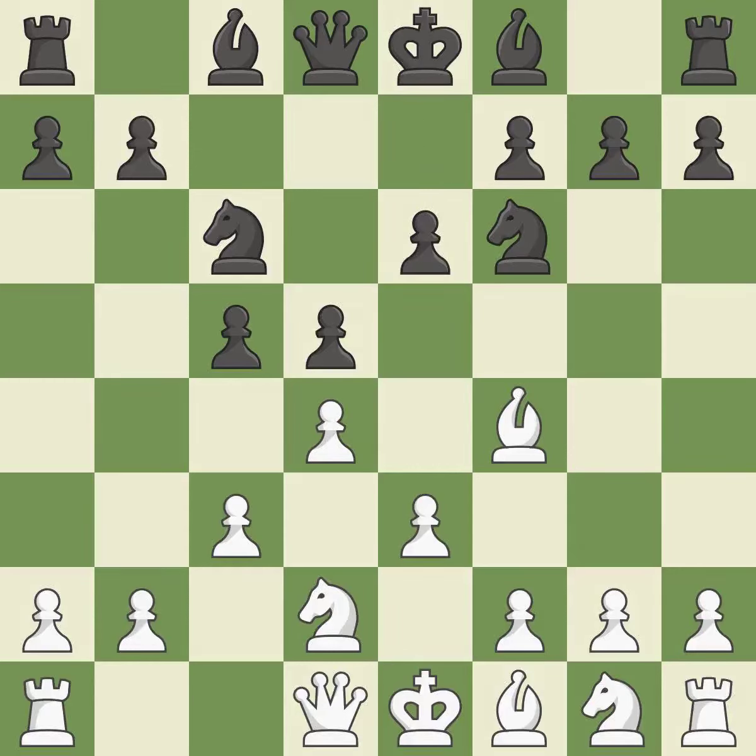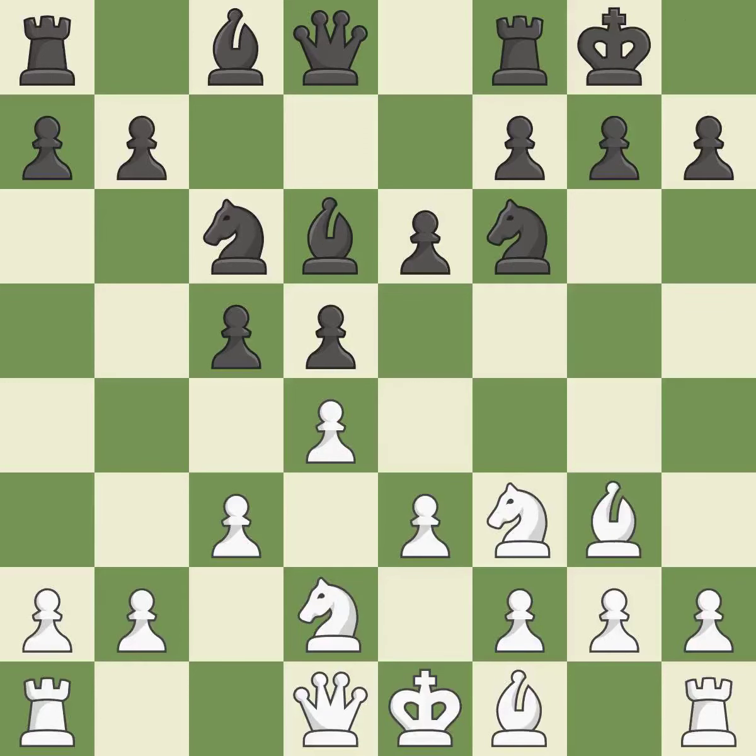This defends the attacked pawn. By doing this, a knight moves out of its beginning square and into the action. This offers an equal trade of pieces. Castling gets the king to a safer square, out of the center of the board, while also developing a rook. Castling kingside tends to be safer because the king is further from the center.